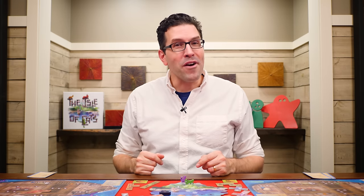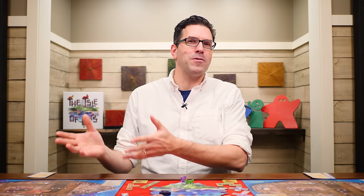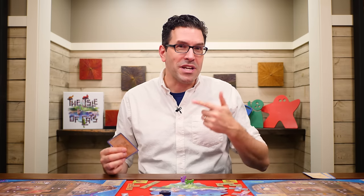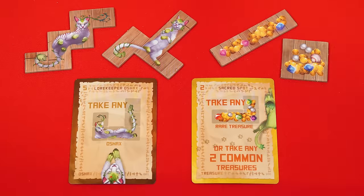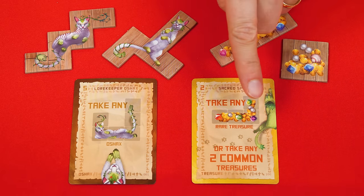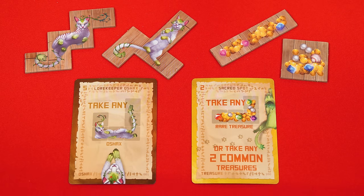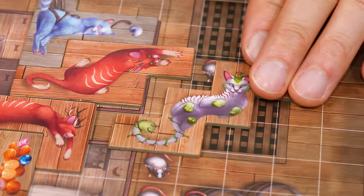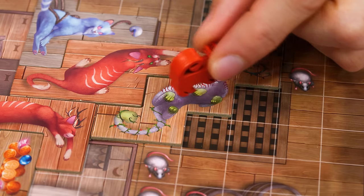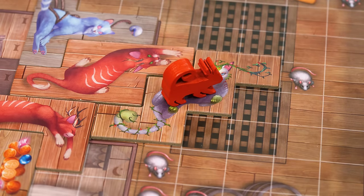Then it's time for the rare finds phase. Starting with the first player and following turn order, each player may play one of their rare find cards or pass, continuing until everyone has passed. There are two types: Oshaks (brown-bordered) and treasures (yellow-bordered). Regardless of which you play, you take the matching tile and add it to your boat. You can only take Oshaks or rare treasures if pieces are available in the supply. Oshaks are unique — when placed, you decide what family they belong to by picking a colored token from the supply and placing it on that tile.